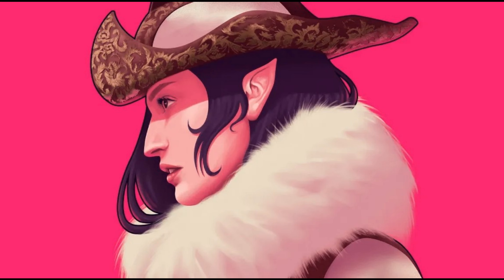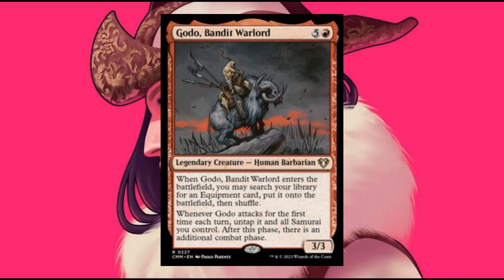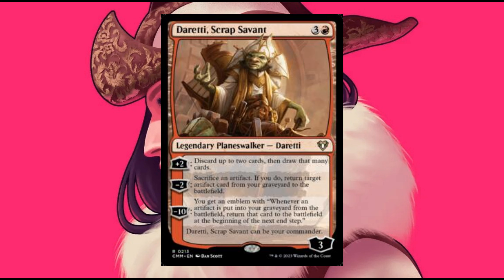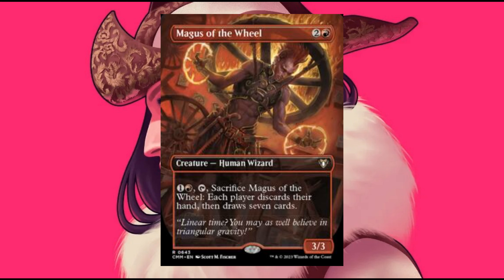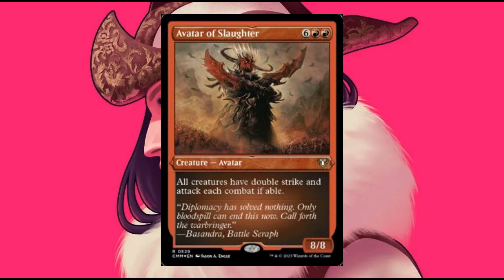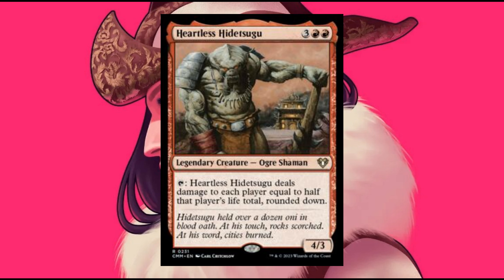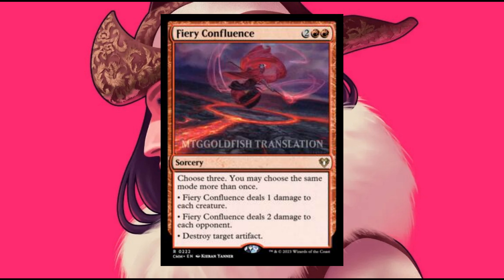The Color Red: Star of Extinction from Ixalan — another downgrade from Mythic to Rare. Ashling the Pilgrim, Godo Bandit Warlord, Directed Scrap Seventh — another downgrade from Mythic to Rare. Magus of the Wheel, Avatar of Slaughter, Nesting Dragon, Heartless Hidetsugo — the original Hidetsugo from Kamigawa.